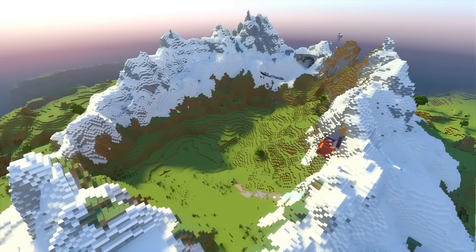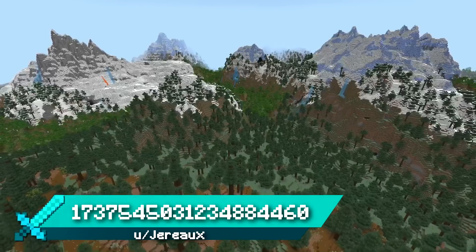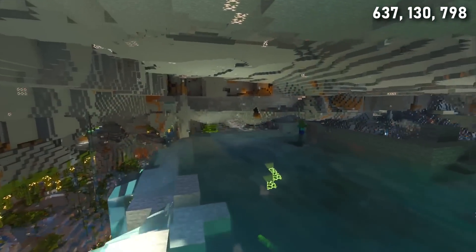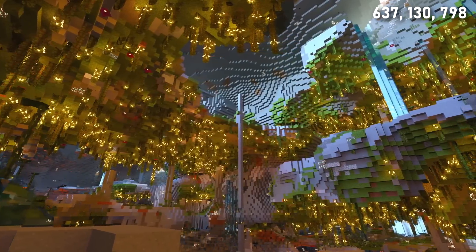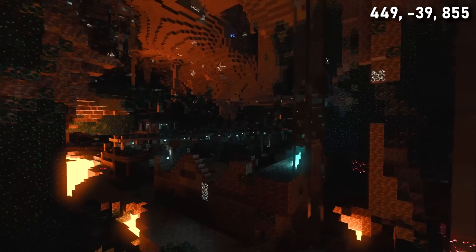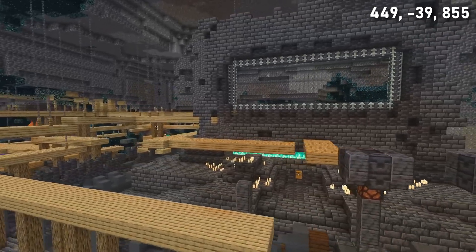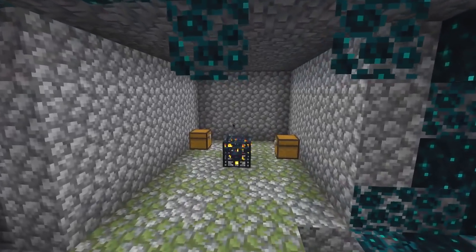Seed 14 spawns you on the slope of a mountain with plenty of open plains for building. Head to this beautiful taiga forest surrounded by mountains and ocean and you'll find an absolutely ginormous lush cave — big enough to build your own underground city. At the bottom is a deep dark biome; head down the waterfalls and you'll find an ancient city that has been infiltrated by a mineshaft, plus both a cave spider spawner and a normal spider spawner.